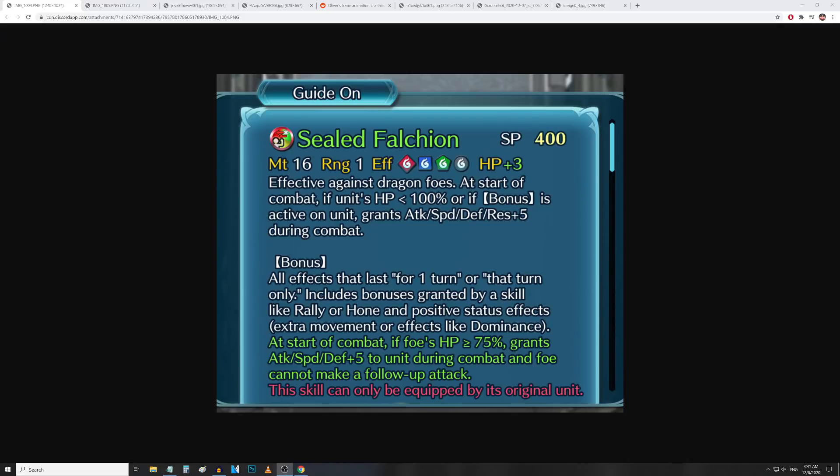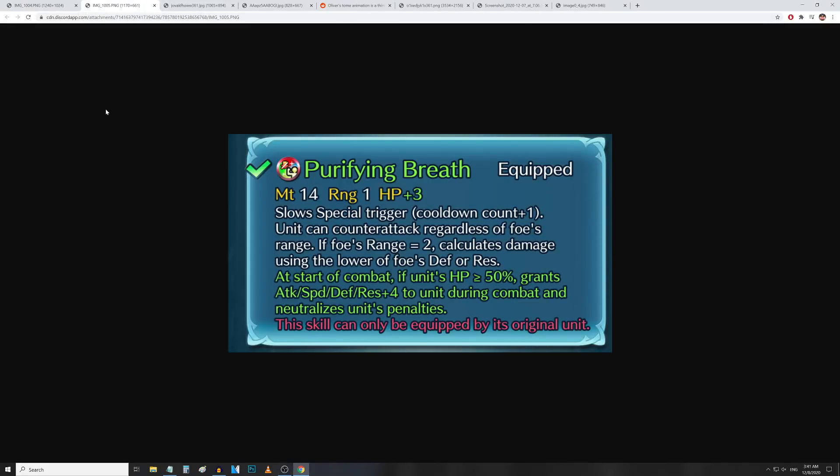Of course, they may have something like null follow-up or a skill that gives them a guaranteed follow-up, so they may eat through this effect. But the protection is nice, and attack, speed, and defense up 5 when coupled with the all stats up 5 on the main effect of this weapon is just really good. Not too shabby of a refine for Lucina and Chrom.